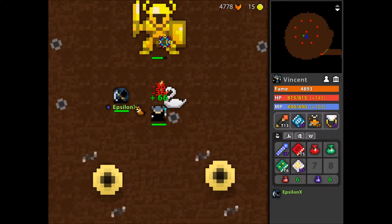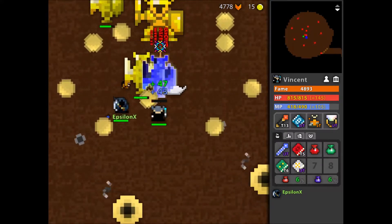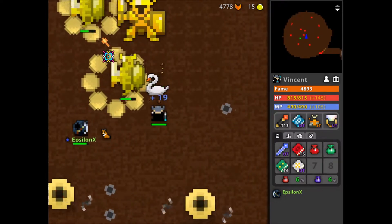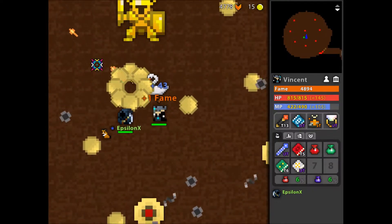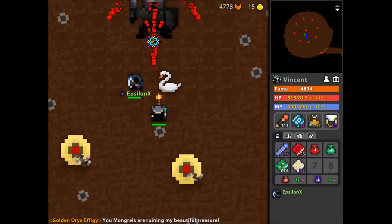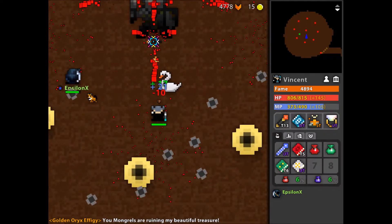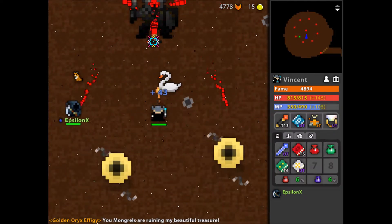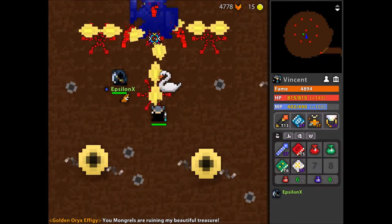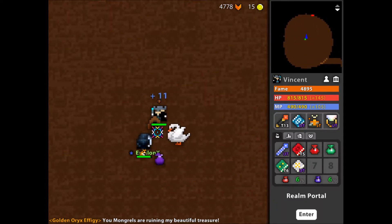He just takes the damage and you just gotta kind of stand right by him. Yeah, you just kill his gold boys and do a bunch of damage until he's mad. This is just an effigy — Oryx's effigy — because he got wrecked in his castle. Just follow the circle and dodge the bullets, and wow look at that.